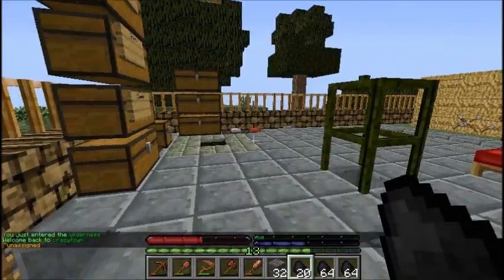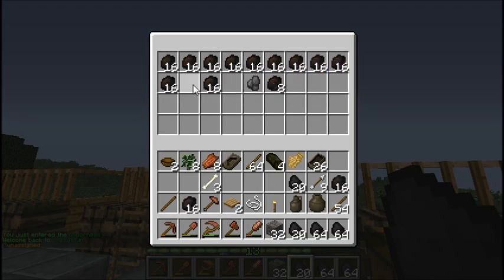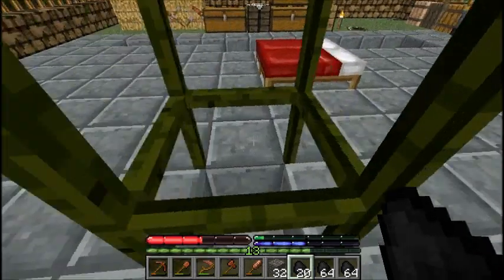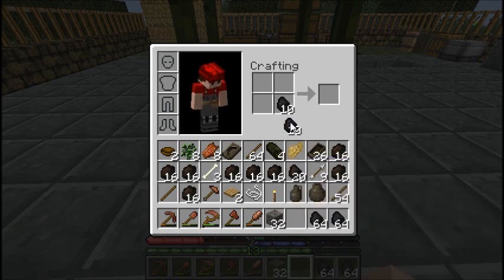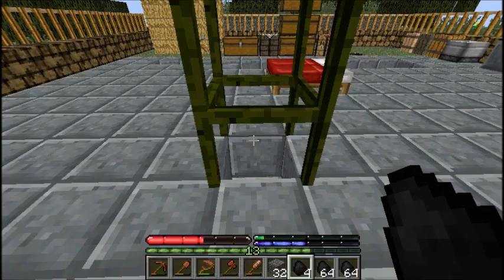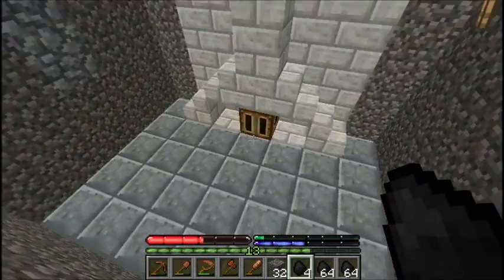Okay guys, just finished digging up all that charcoal. Now I'm going to take this iron — this limonite here — and we're going to cook some of it up. We got two stacks and 20 charcoal. And if I remember correctly, you just throw an equal amount of charcoal and ore into the bloomery, and it should activate and start cooking stuff up.